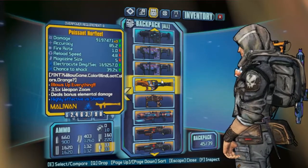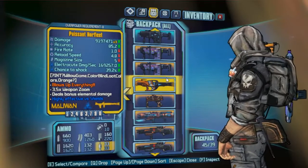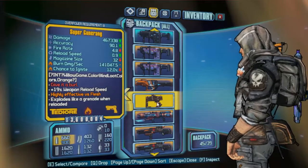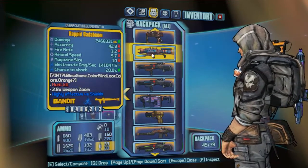Axton doesn't really need a Rocket Launcher to get up because he's got the Do or Die skill, which will definitely benefit him greatly with Fastballs. The Gunnarang is an insane Tediore pistol — just awesome in general. Got the shock Badaboom here.